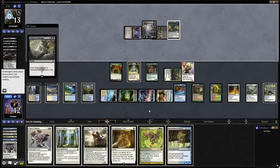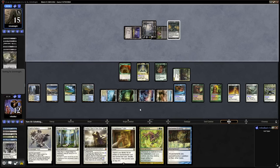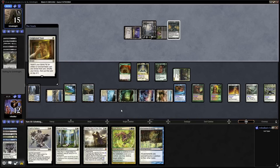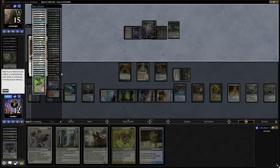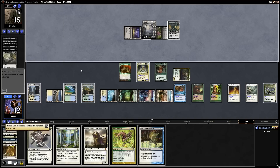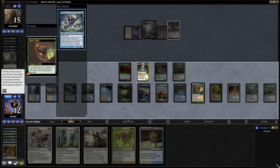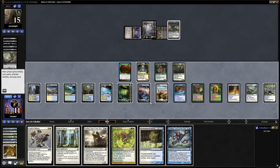Exile a Creature or Planeswalker — they are exiling the Sun Titan. I don't think there's anything we can do there, so we will allow it. Only one card left in our opponent's hand — it might be spot removal, but we'll just have to play as best we can to get lethal on our opponent next turn. Enlightened Tutor will put Thassa on top of our library. Actually, I'm getting a bit of tunnel vision — we don't need Unblockable on Thassa now.